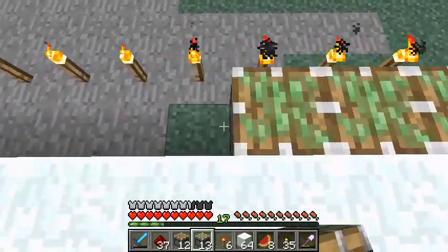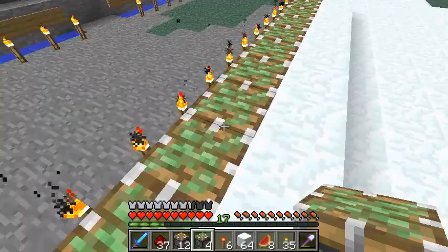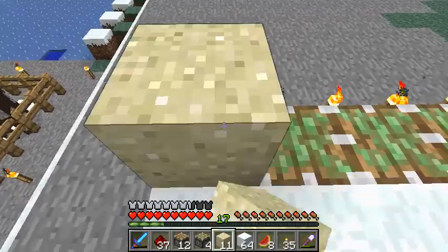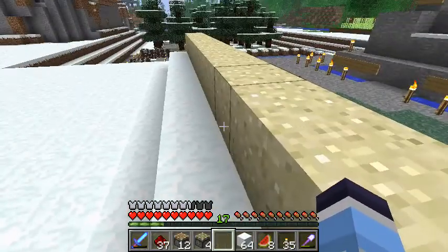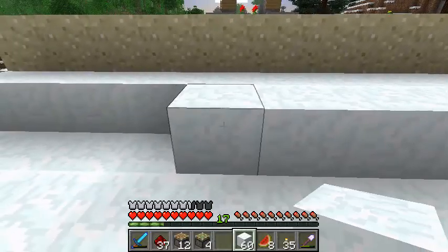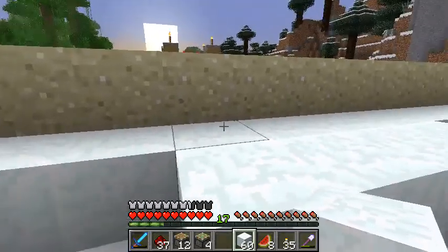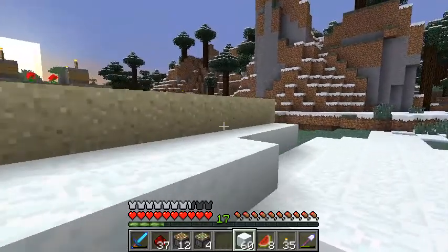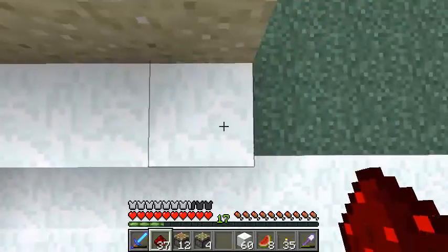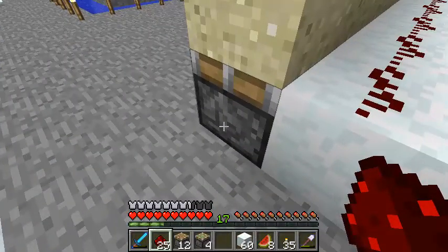Let's set up. We want a piston, a sticky piston between each torch and block of snow. We've got 12, 12, 12. Let's grab our sand blocks and just put a sand block on top of each one. We've got 12 set up. We want to count in four and place four blocks of snow. The minimum size for a sand generator of this design is four, but I've expanded it out four on each side just to help increase the speed and the yield. We want to place redstone dust on each snow block, so we have a signal feeding through to each sticky piston.